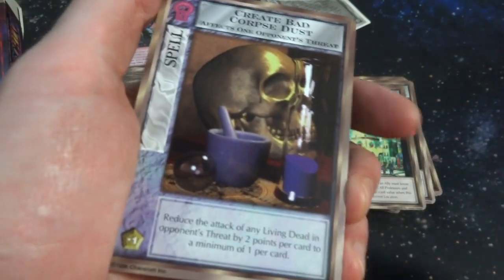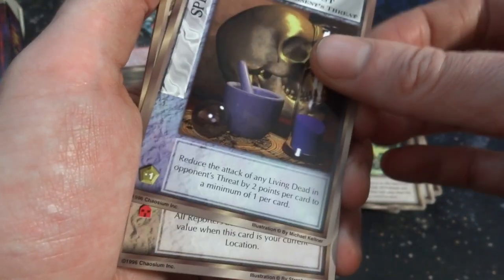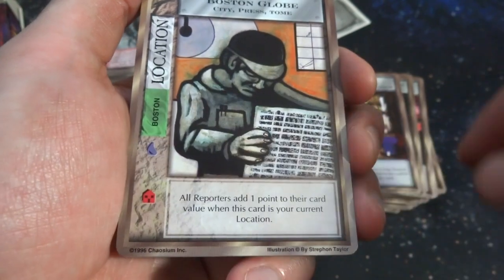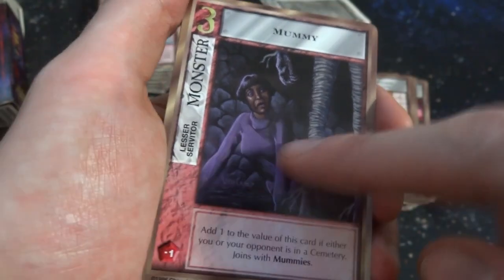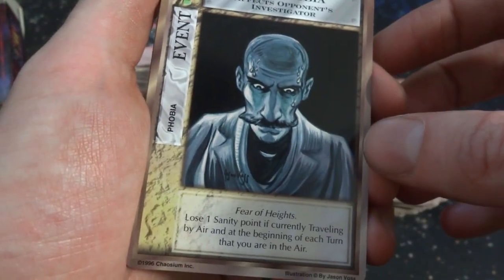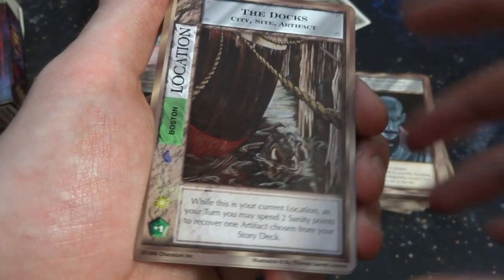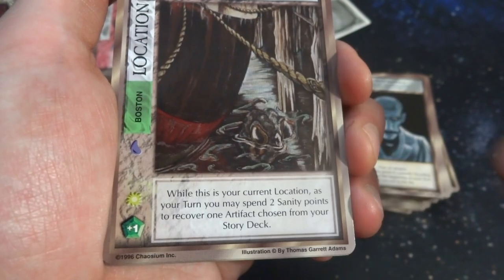Let's just open up the last pack of the third edition, Booster 3 from the game Mythos. The ancient computer-animated things — wow, we've come a long way. Crate, Bad, Corpse, Dust. Got Boston Globe in Boston — city press, tome. All reporters add one point to their card value when this card is in your current location. Got the mummy raising from the dead — Val's fallen on the ground, she's looking for her glasses. Got Acrophobia — a fear of heights. He's just sweating, looking down, big mustache. Reminds me of Gangs of New York. The Docks — we got something lurking in the water. City sight, artifact in Boston. While this is in your current location, you may spend two sanity points to recover one artifact chosen from your story deck.